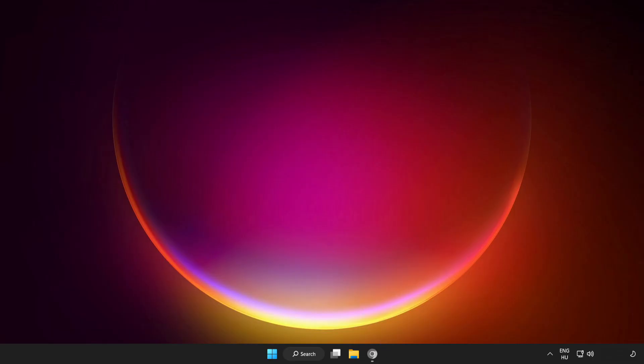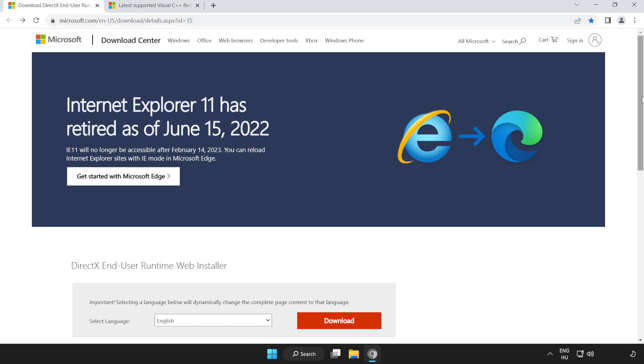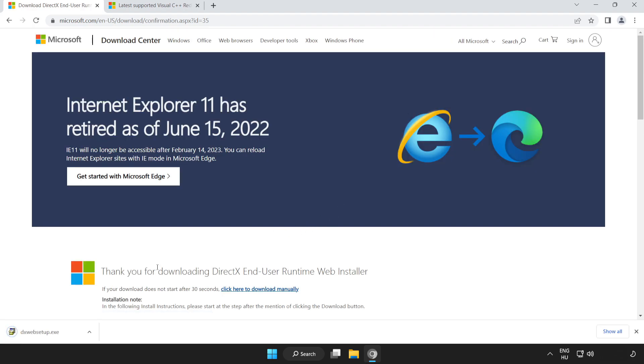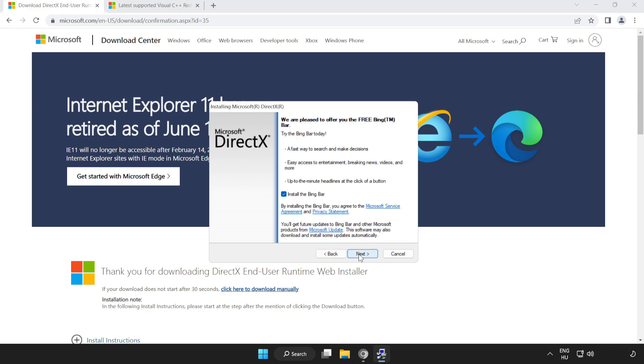If that didn't work, open an internet browser. Go to the website — link in the description. Scroll down and click Download. Install the downloaded file. Click I accept the agreement and click Next. Uncheck Install the Bing Bar and click Next.